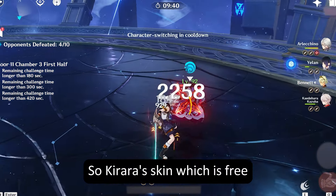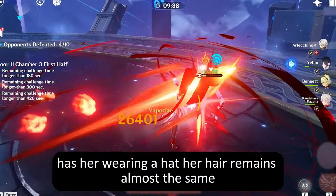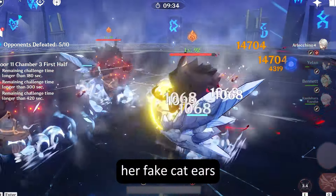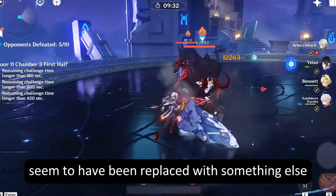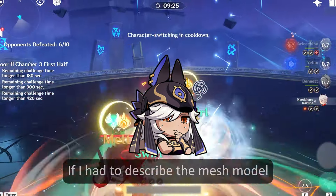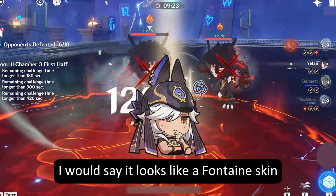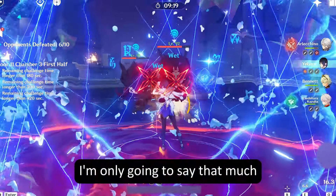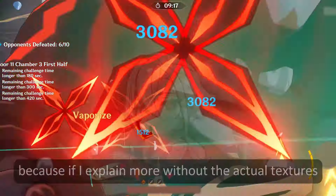So Carrara's skin, which is free, has her wearing a hat. Her hair remains almost the same, with only her ponytail missing. Her fake cat ears seem to have been replaced with something else with the same height and proportions. Her vision placement is on the left side now. If I had to describe the mesh model, I would say it looks like a Fontaine skin — like a mixture of Clorand and Carrara skins combined. I'm only going to say that much, because if I explain more without the actual textures, it surely will be wrong. Remember, we don't have textures — only mesh.